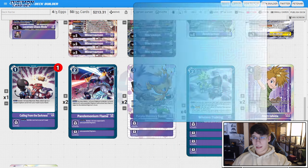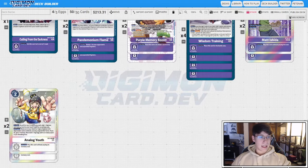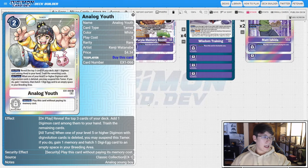Matt is our nicest tamer for the deck. He works really well as a memory setter because he's going to recoup us memory when we start discarding cards, which we want to be doing anyway. So we run him at two just so we can see him when we want him. Then lastly, we go two Analog Youths. It's a really nice search tool. I don't run it at four because we have a lot of options and tamers in the deck and this card is going to whiff them — it feels really bad to Analog Youth and send Wisdom Trainings or purple memory boosts to trash when you really need them.